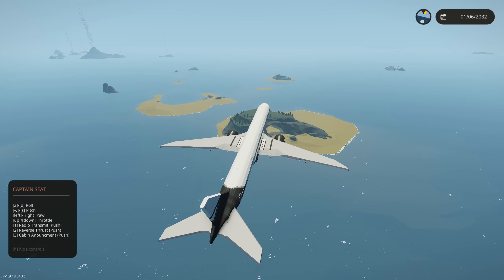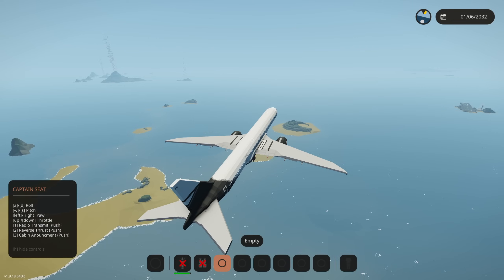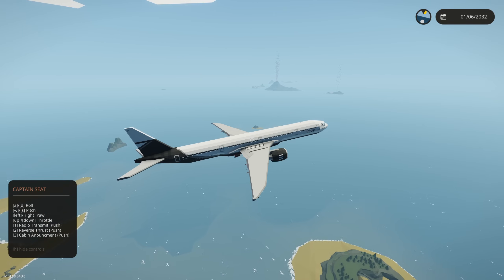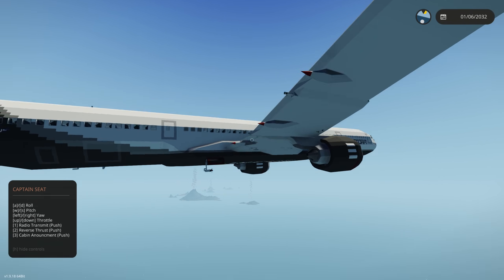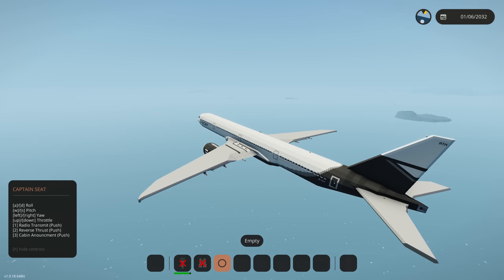I'm gonna put the landing gear up, hopefully this works. It looks like a Hawaii airport with all these random islands — this is a really nice takeoff spot. I'm totally gonna save this map seed and use it for later because I just feel like I'm going on a vacation right now. Excuse me, what is this door open right here? Is that a propeller? Why is there a propeller on this plane?